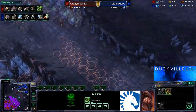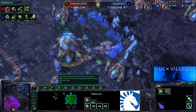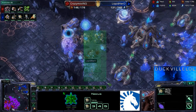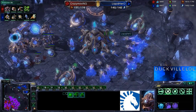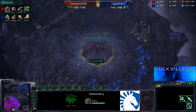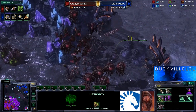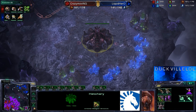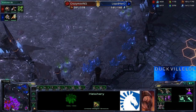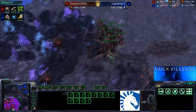Eleven or twelve mutalisks are on the way from Crazy Moving, so he is going to switch across. Some lings getting inside the main, now into the natural as well — not getting too much done there. But the Immortals and Sentries at the main base were able to take care of that little threat. Behind this bit of pressure, not to mention the mutas which have just popped out. Crazy is going to expand down to the bottom right-hand side, taking his fourth base — and I seriously think he could get a fifth as well, with all this muta pressure.